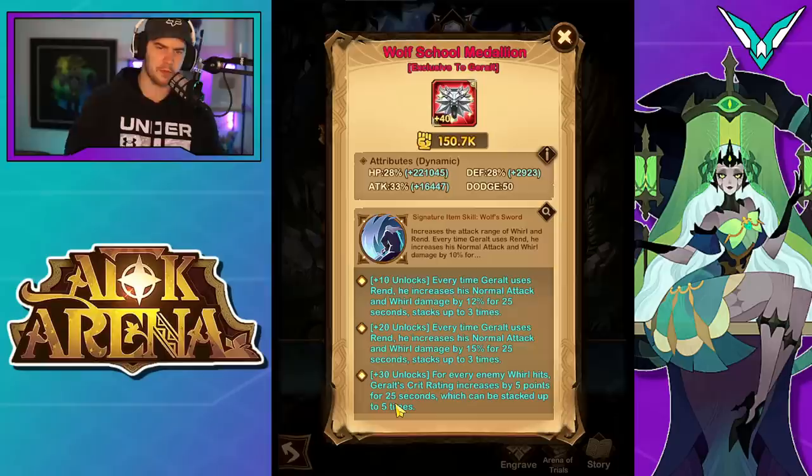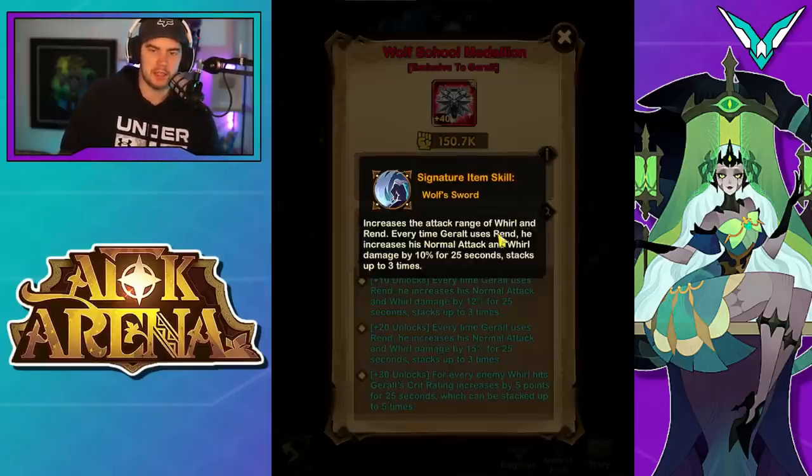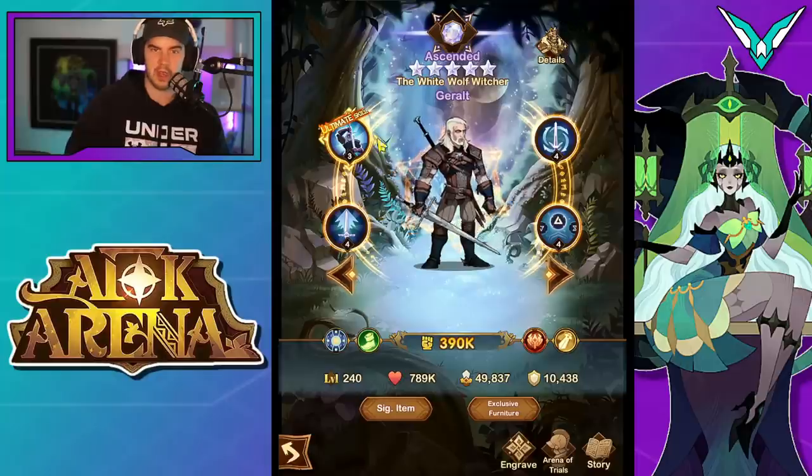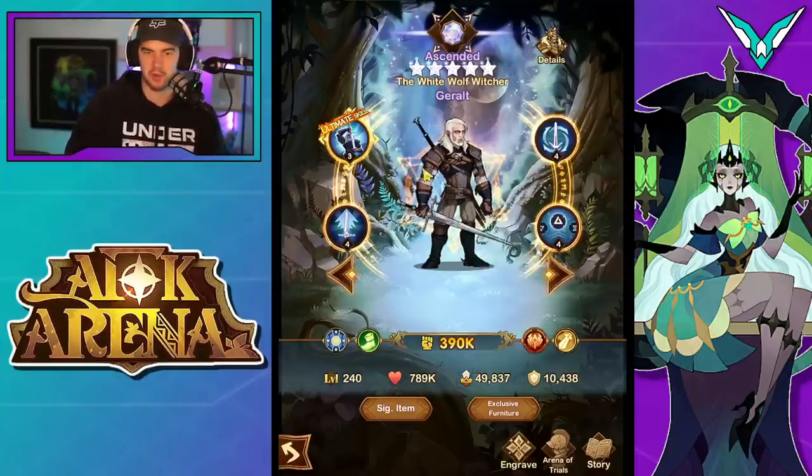Moving on from that, we've got the signature item. It increases the attack range of Whirl and Rend. Every time he uses Rend, he increases his normal attack and Whirl damage by 10% for 25 seconds, stacking up to three times — going up to 12% and then 15% per stack, so he can increase his normal attack and Whirl damage by up to 45%. Then at level 30, for every enemy Whirl hits, his crit rating is increased by 5 points for 25 seconds, stacking up to five times. So he ends up with a fair bit of crit, and since his crit amplification is up when he's in this form, he gets a lot more damage.